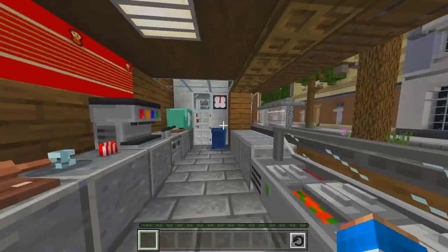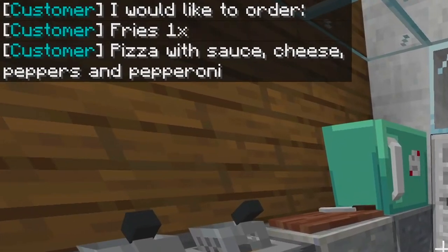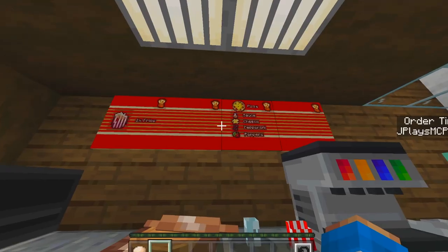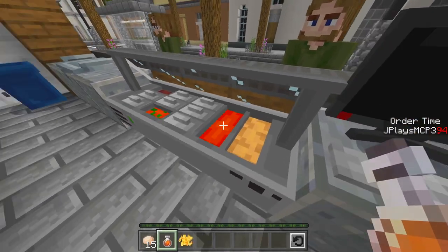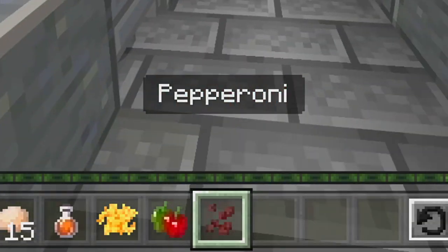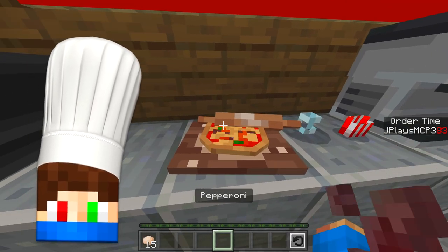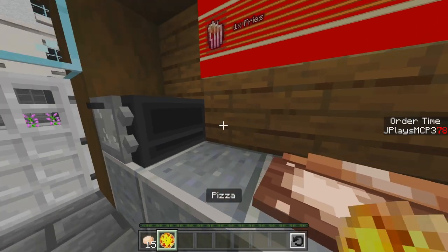There's our first guest approaching us. Pizza with sauce, cheese, peppers, and pepperoni — sounds good! We need a little bit of pizza dough, put it on here. So he wants sauce, cheese, pepperoni, and peppers — we can give all that to him. Let's put on the tomato sauce first, then the cheese, then the green peppers, and then the pepperoni.